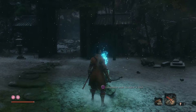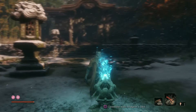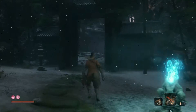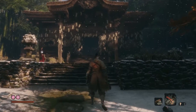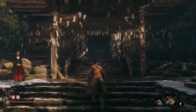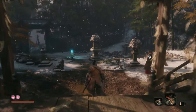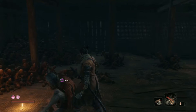Welcome back to a Sekiro: Shadows Die Twice video guide. Continuing our detailed walkthrough, we just defeated the boss in the outskirts and today we're doing an optional area — the Hirata Estate — before going into the castle. I recommend doing this area before even killing the horse boss. Some people like to do it before killing the chained ogre because you get a fire tool here that's incredibly effective against the ogre.